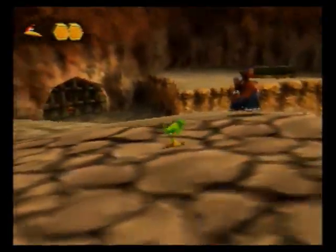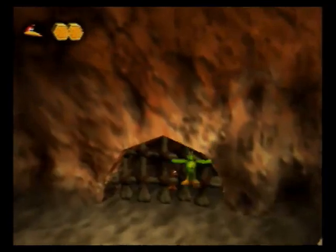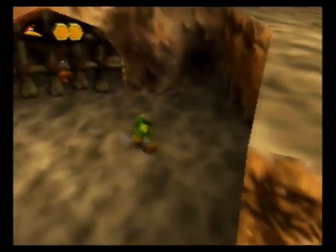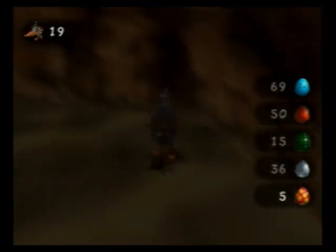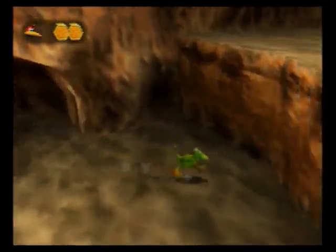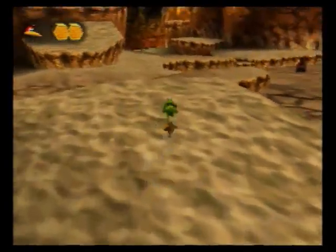Over here I'll just kill this guy — I don't want him to bother me when I'm doing this. This thing that I'm about to do is one of the sort of bigger glitches in Banjo-Tooie. If you stand right about here and look in, you can sort of see that there's like a little crack between the fence and the wall. If you aim just right your eggs will actually go through. So if I shoot a clockwork in there, I'm behind the fence and I can pick up the Jinjo. That specific instance of the glitch let me skip having to turn into the Dinosaur and open the switch.